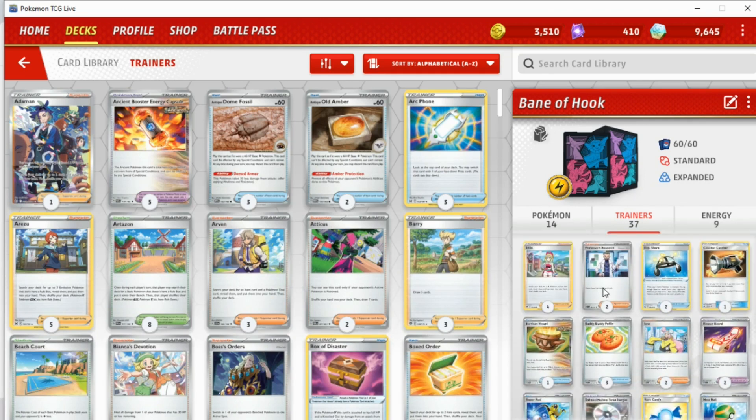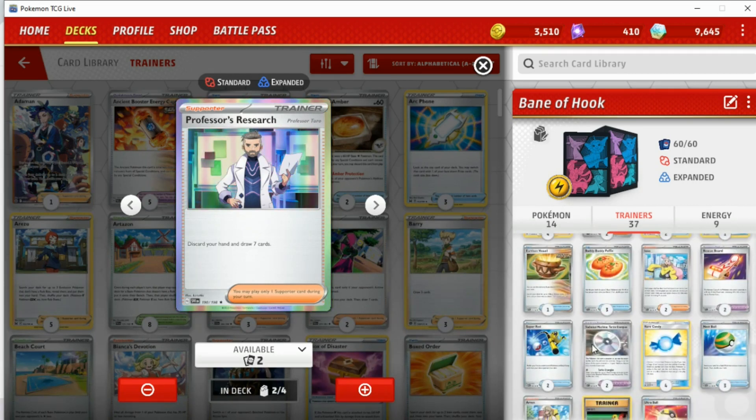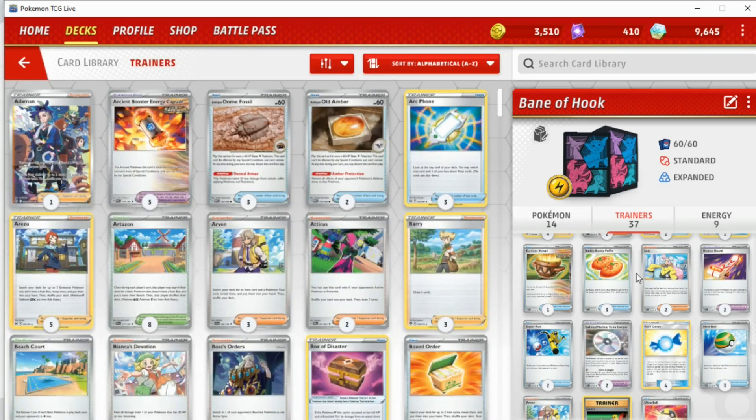Two Iono and two Professor's Research are the other supporters in this deck. I know Research is a bit of a weird one in a Rare Candy deck, but I think Research is better without Bibarel — because with Comfy you're finding one extra card each turn, so having that burst option with Research just feels a lot better. I know we have a lot of important resources we don't really want to discard like Super Rod, but still having Research is quite a nice burst option.